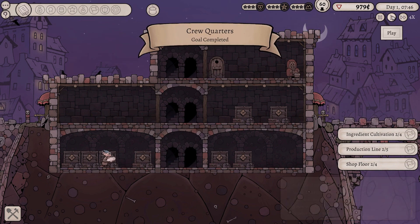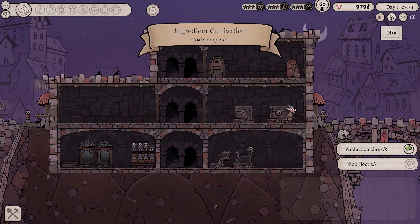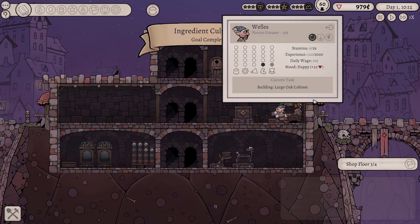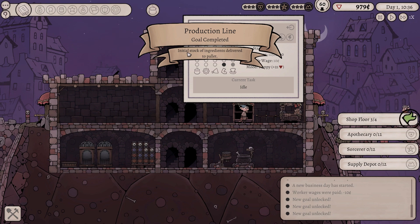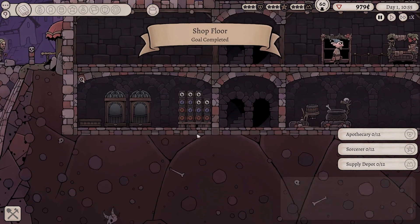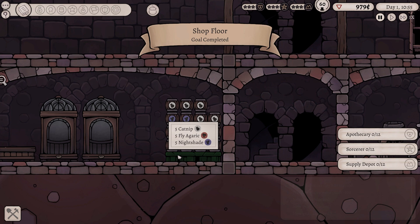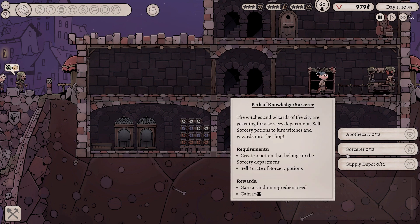The day has officially started. That's fine. No issues with that at all. We are very, very okay with that. And we will get everything built. Initial stock of ingredients delivered to pallet. That's great. Fantastic news. Let's pause and take stock of what we've got going on. So down here we have got a pallet. It's got a whole bunch of resources on top of it. We've got catnip, we've got fly agaric, and nightshade. So that's fine.